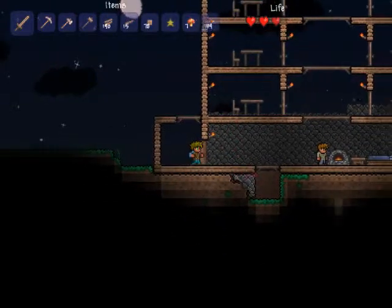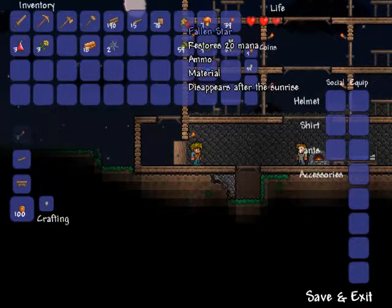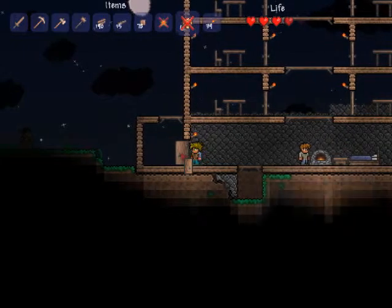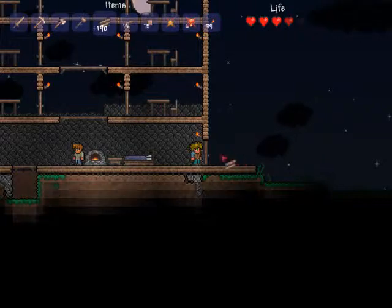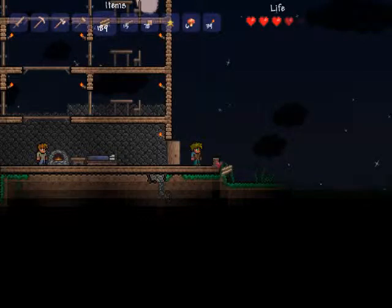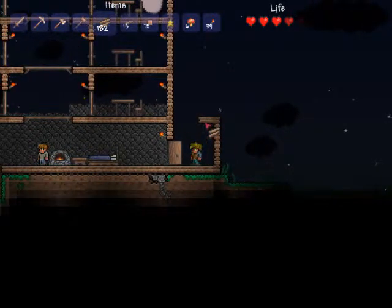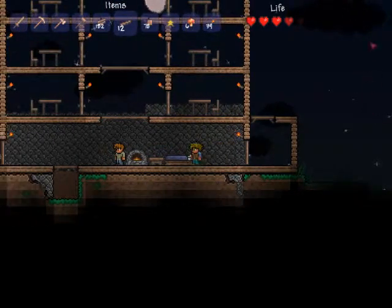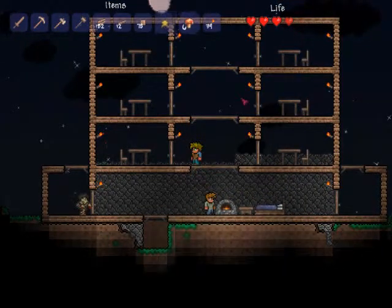Actually didn't get to do much, but — oh, fallen star. Stars give 20 mana. Basically what fallen stars do is — this game has spells and mana, and you can get 10 mana to make a mana crystal. I think it's called a mana crystal. But you can use the mana crystal to give yourself 20 mana, and the mana will be right here. You can also get heart crystals to increase your maximum life.